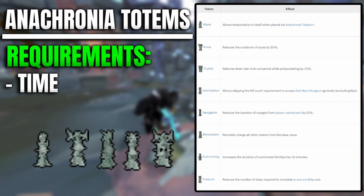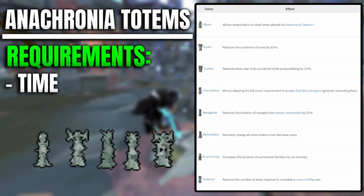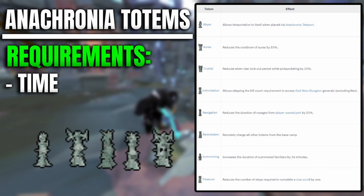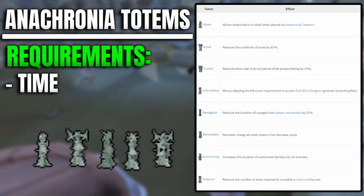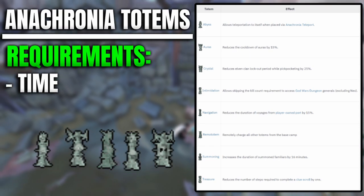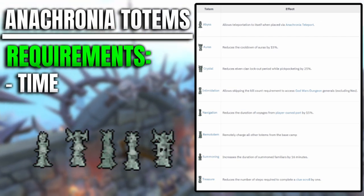Number two is totems on Anachronia. Totems can be difficult to obtain due to the time requirements to collect materials and totem pieces, but the rewards can be super beneficial — ranging from reducing clue scroll steps by one to increasing familiar times and faster cooldowns. My advice is to start working towards the totems as soon as possible on your account whilst training, so you can reap the rewards for the longest period of time.